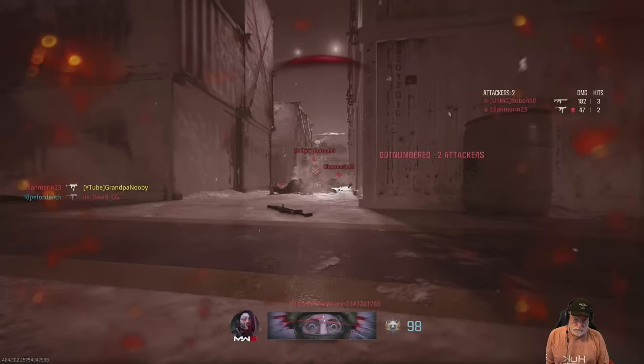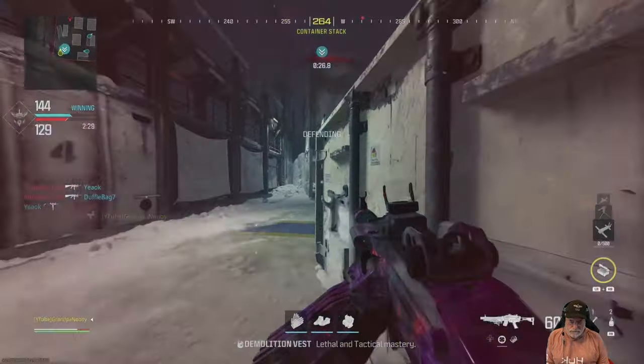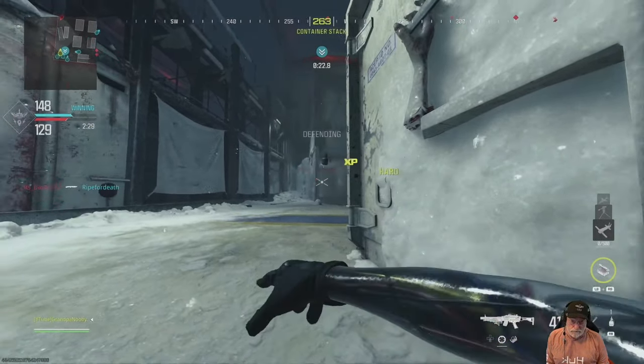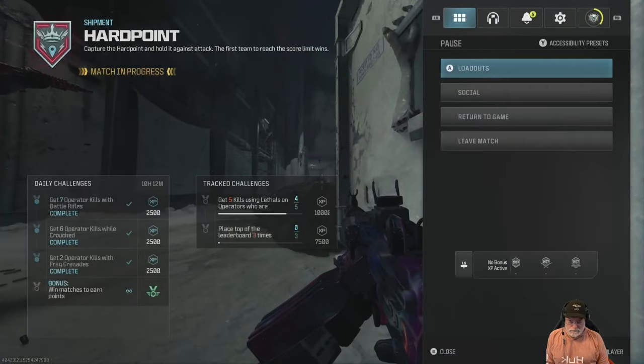Now for the shock stick challenge: throw a stem shot, throw a grenade — there's one. I got killed so many times doing this. Throw a stem shot, throw a grenade — and there's another one.